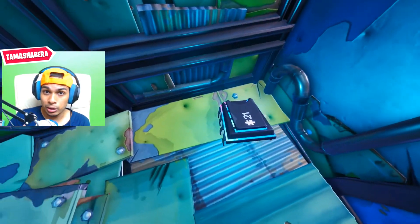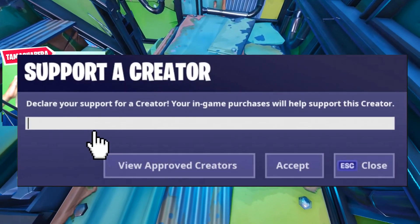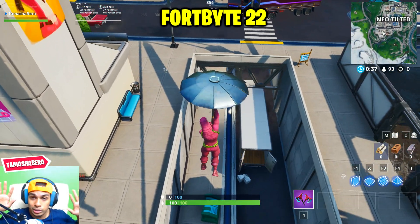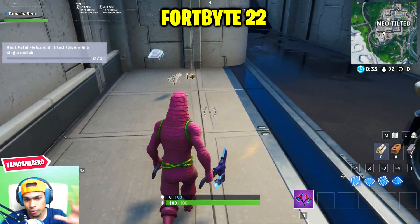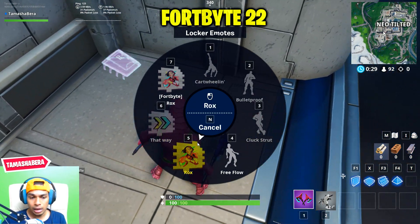Just wanted to let you know I have a support-a-creator code — my channel name is TamashaBera, so if you want to use it that would be appreciated. Now moving on to the next Fortbyte, which is accessible by using the Rox spray in an underpass.